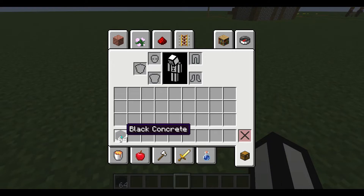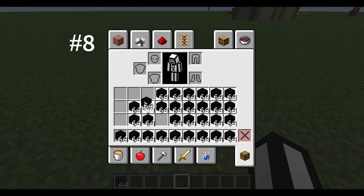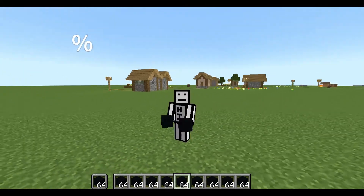If you want to fill your inventory with a certain block, hold down middle-click and just start spamming. Sometimes it works, sometimes it doesn't. But there we go — now I have concrete!